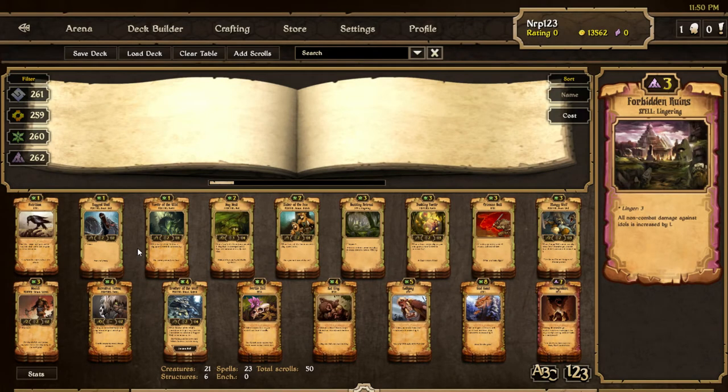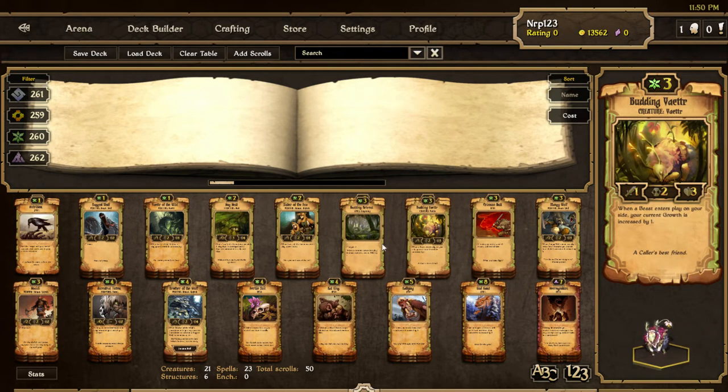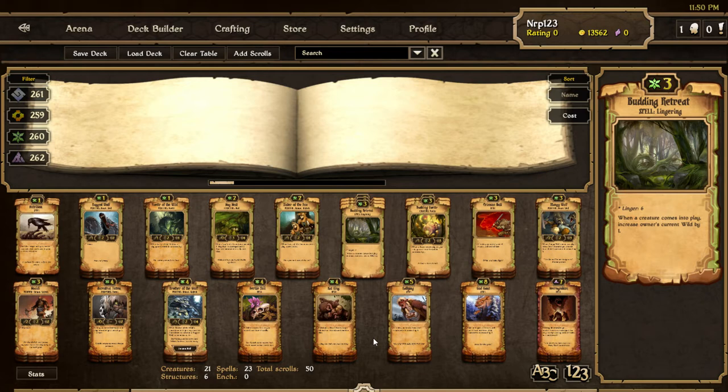What's up everybody, it's Nerp here and we're on the test server. This is what I've been able to do with Growth — I like this deck. A lot of people in the test server right now are playing with decks like this. I think it was from Smogin. The deck is basically: get Budding Vetters out, Budding Retreats lingered, fill up your board really fast, abuse Replenish, abuse getting wild for placing your own creatures, and you'll have enough wild to play a Necrogun God and Grissible and win the game.